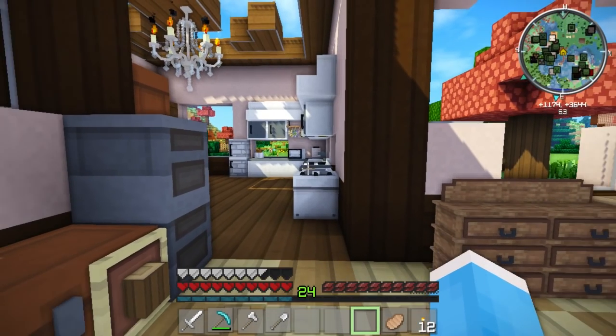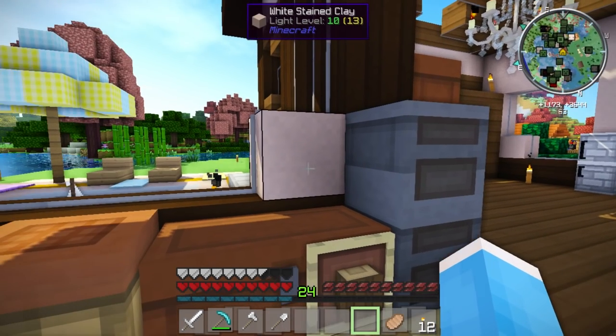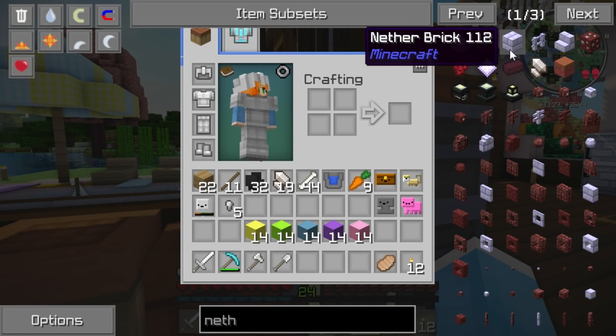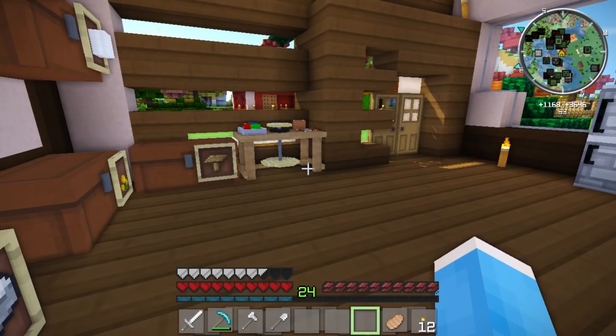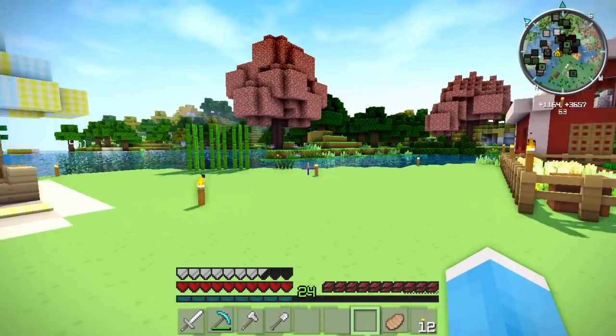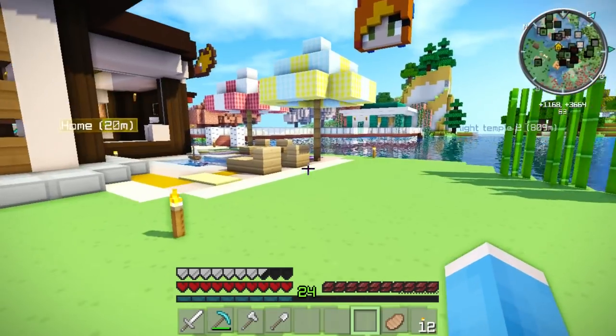If you guys follow me on Twitter you'll know I had such a hard time fixing a texture pack I was trying to work with, because I switched the nether bricks — the way that they look. I'm going to put a link in the description for the texture pack I used to get this nether brick. I think it's called Isami's texture pack or resource pack. I'm not entirely sure what it's called, but I got it to work.